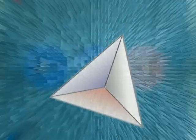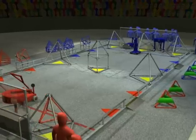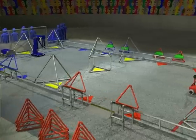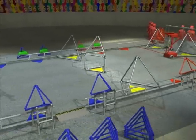Welcome to the 2005 FIRST Competition. This year's game is known as Triple Play. The game is played on a 27 by 54 foot rectangular field. Large triangular goals are placed around the field in three rows of three. Two alliances, each made up of three teams, occupy the ends of the field.